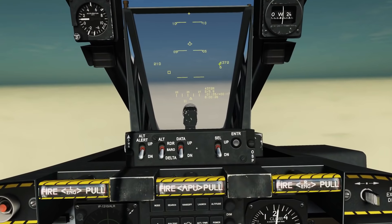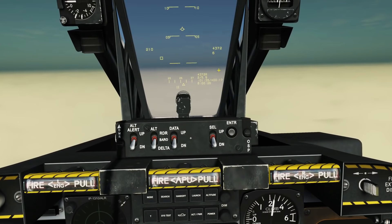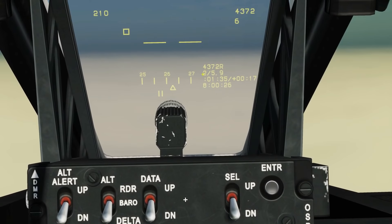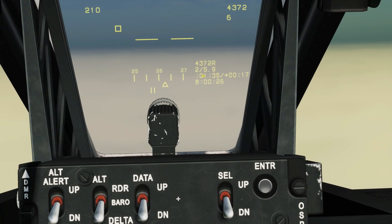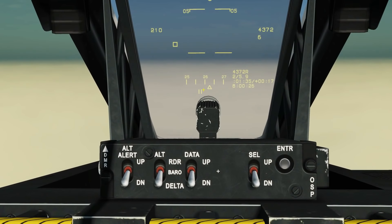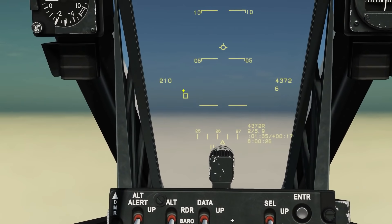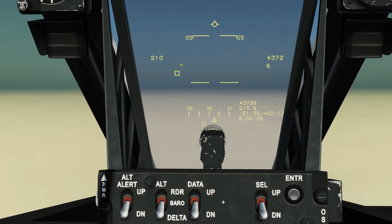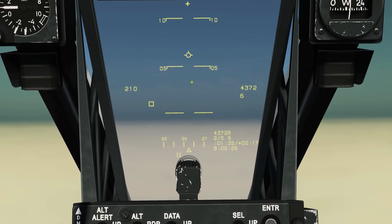Things we're interested in on the HUD: our speed, our radar altitude, our selected waypoint number, our distance from us to the waypoint, our predicted time to get to the waypoint, and our current time. There's a heading ribbon indicator here, and this marker here — I'm not sure what it's called — but it essentially shows in three dimensions where that waypoint is and how to get to it.